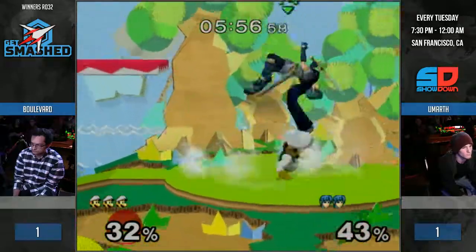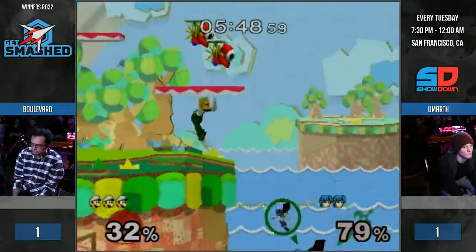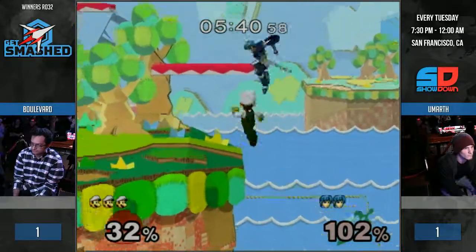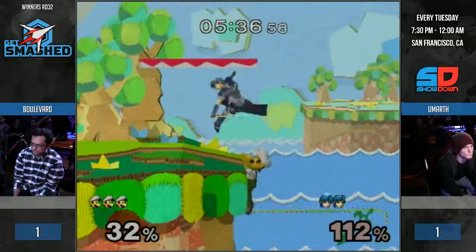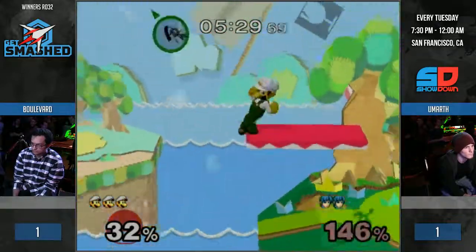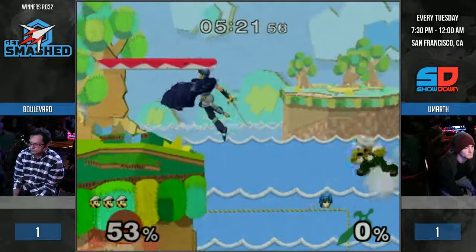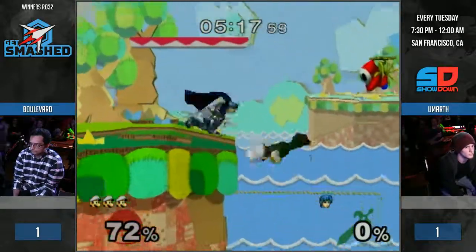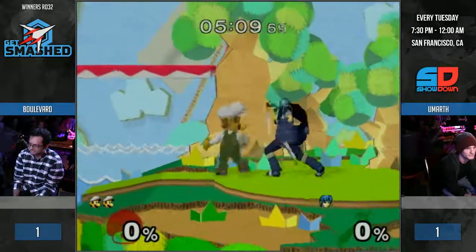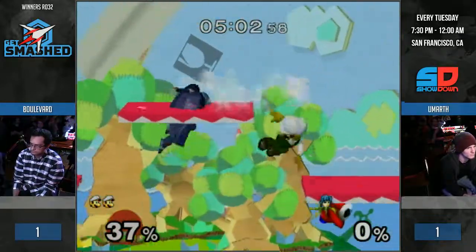Boulevard counterpicked this stage — that seems unwise. I feel like it should be FD for his counterpick. I was thinking Dreamland; he probably banned it. I don't like that Goomar shields for his edgeguard, because that means he needs to do an out-of-shield regardless to punish. That does not sit well with me. The only time you need to shield is when they're far out and charging one, or you're at high percent playing around misfire.